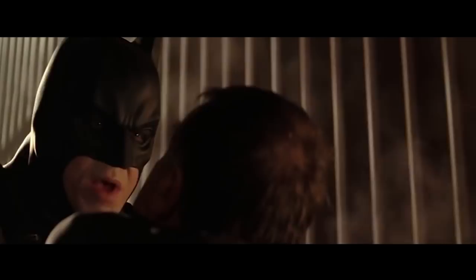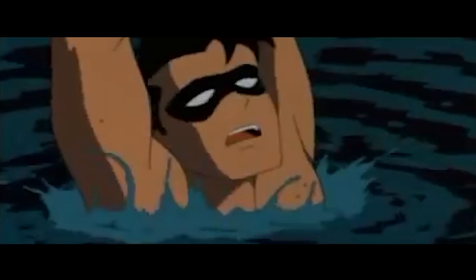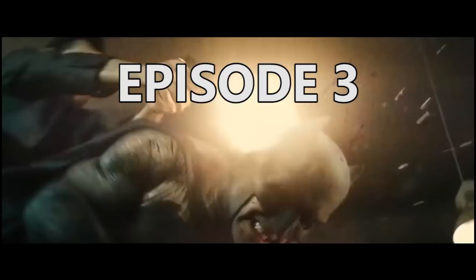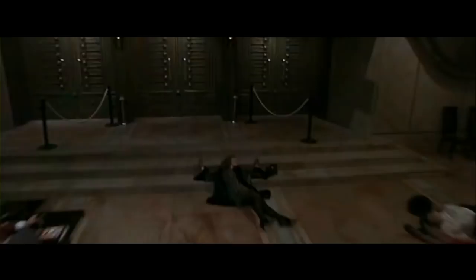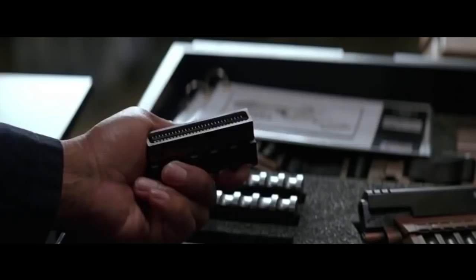Created by Bob Kane and Bill Finger in 1939, Batman is the world's greatest detective, a founding member of the Justice League, and number one on the Child Protective Service's Most Wanted list. Let's get started by making a list of things we need to accomplish. Number one, he's gotta be smart — Bruce's intelligence is the closest thing he has to a superpower. We'll also figure out how to get some of his most frequently used gadgets, and we're going to make sure that he's a hand-to-hand expert.